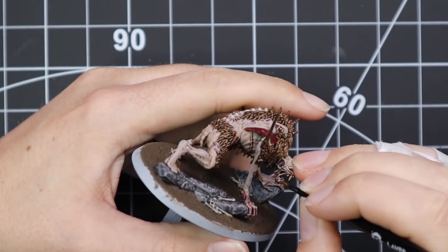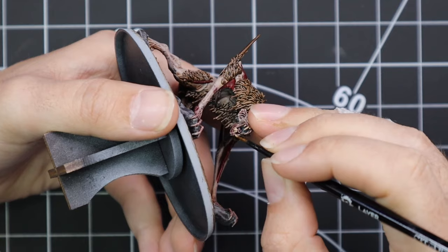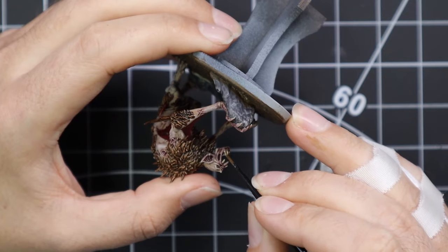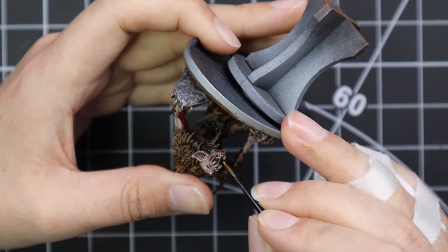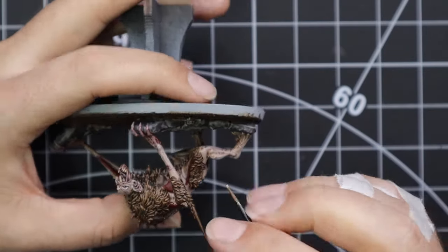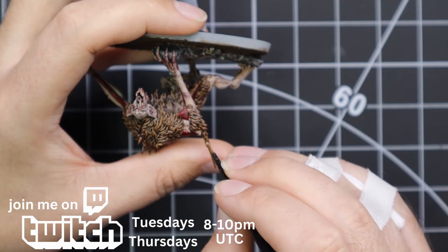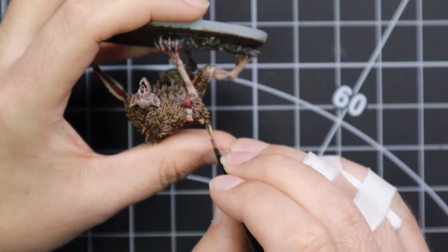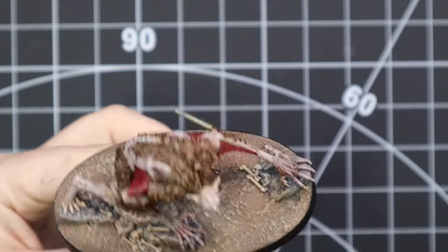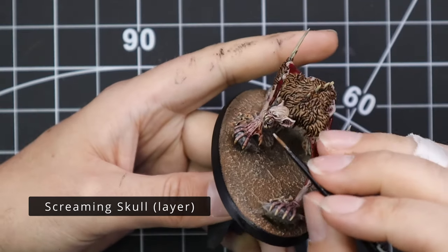Moving on to the teeth and stuff — we have some Ushabti Bone. We use this to base coat all of the nails, the teeth, the horns, and things like the blades coming out of his elbows and the spines coming out of his back. You'll notice that as I'm going along the base is getting more and more painted, but I'm not showing you the steps. Most people have a different basing scheme, but if you are curious: it is just a dark earth texture paste for the soil, and I use Basilicanum Grey contrast for all the rocks.